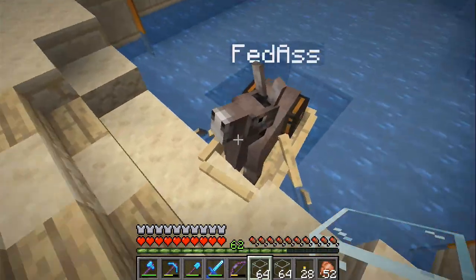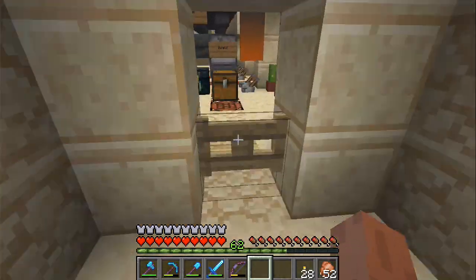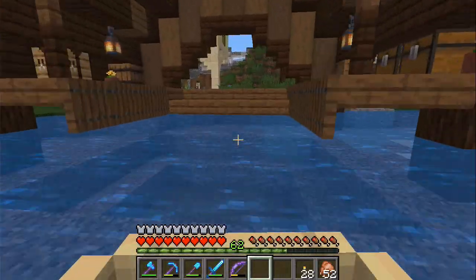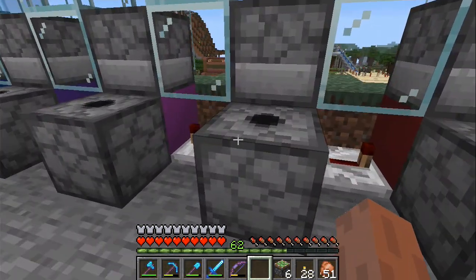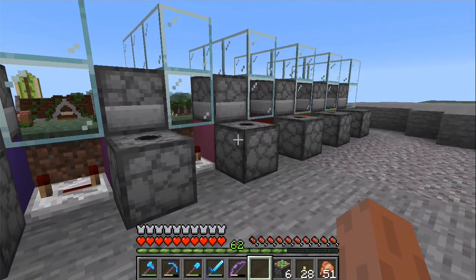Almost done. Okay, eight more — they always get stuck, you have to kind of reboot the system, and then the last eight blocks of what you are smelting will get through. There are all eight stacks — the system handled it splendidly. Let's take these — I think Fedaz has some room. We'll put the rest in here.